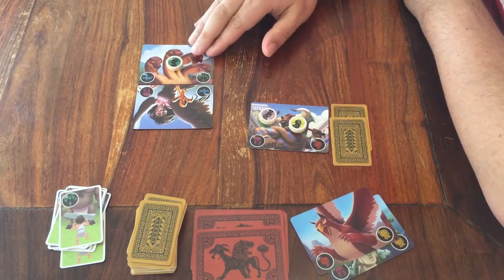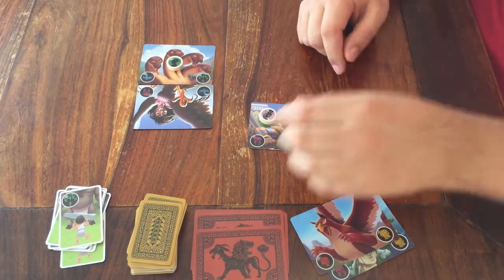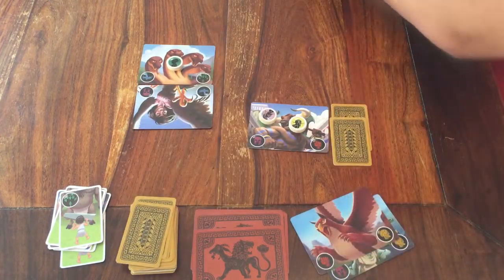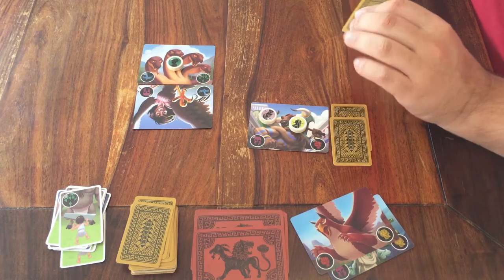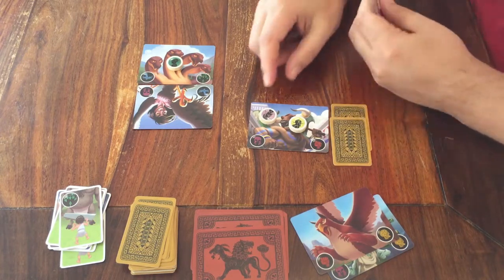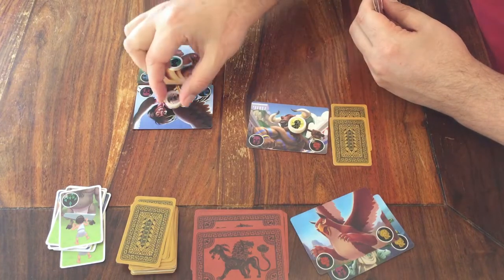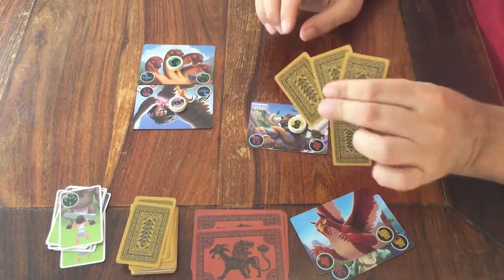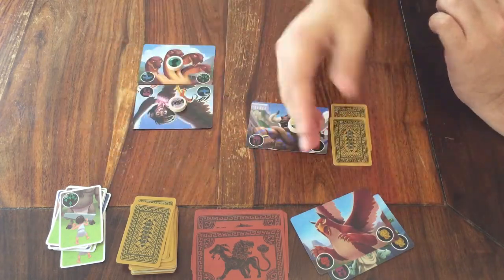And the last thing: this is a cooperative game and you can talk to each other, but you can't say anything that might give away the cards that you have. You can't show your cards, and you can't say things like 'I've got what it takes to defeat this monster.' You can only say things about helping with the rule reminders.